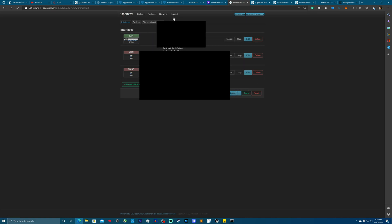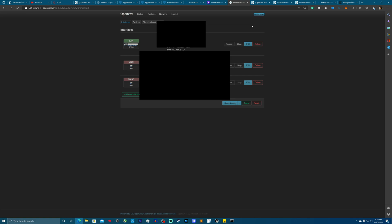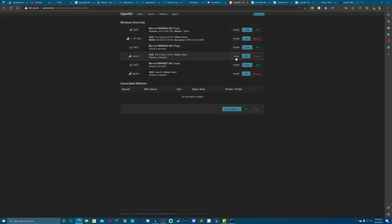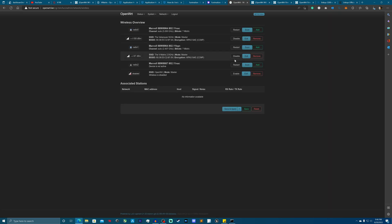I've made all the changes I'm going to make, so now I'll go ahead and save and apply. It's applying all those changes — the router may or may not reboot depending on what was changed. After that, everything will be updated. Make sure you enable your Wi-Fi. And there we go — the router is up and functioning, and that is how you install and set up OpenWrt.